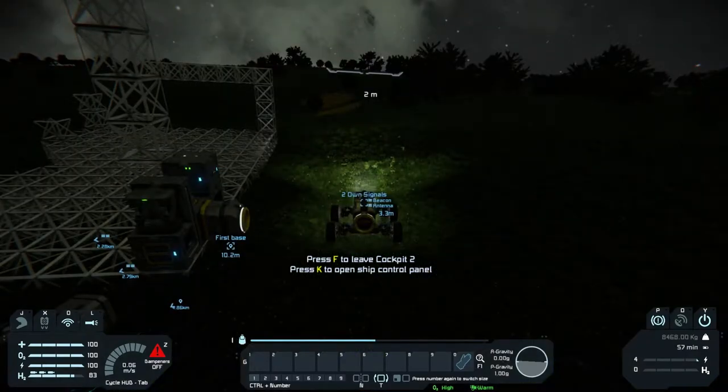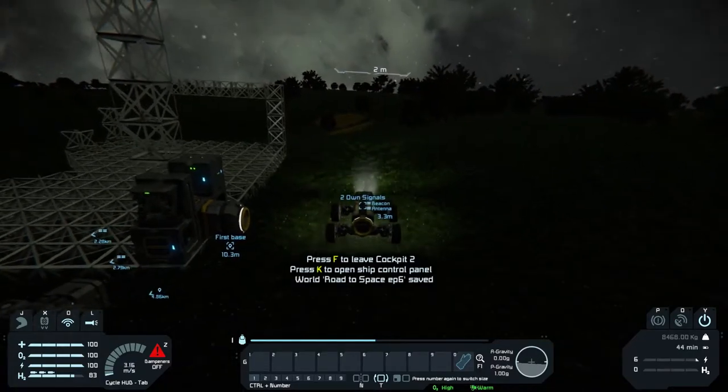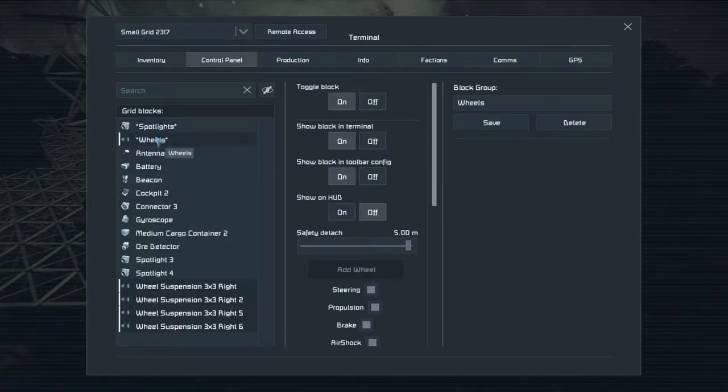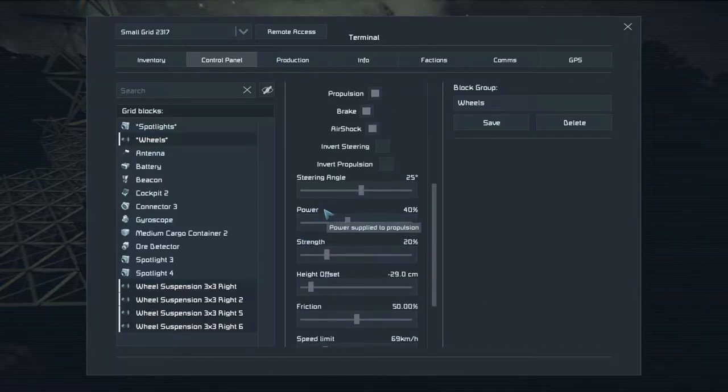If I go to first person view, you can see the vehicle just wants to get off the ground. Let me check the wheels settings — it's not strength, I don't think. The speed is already limited. Propulsion overdrive, steer overdrive — let's just set that to around 15.